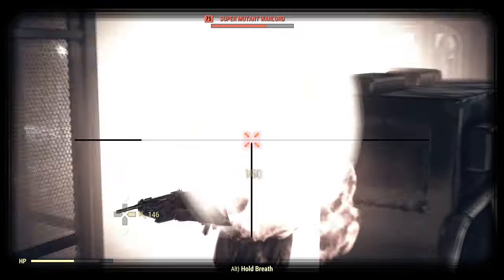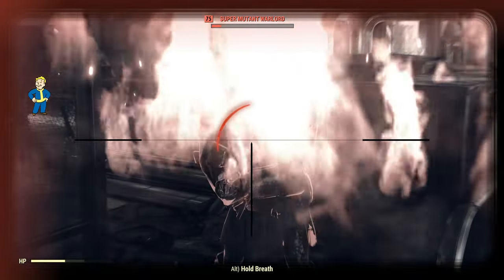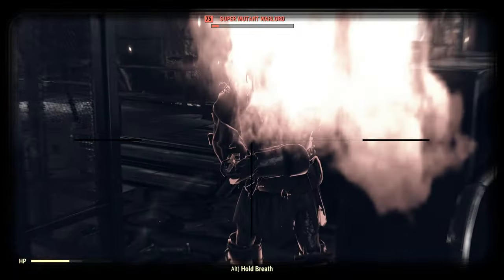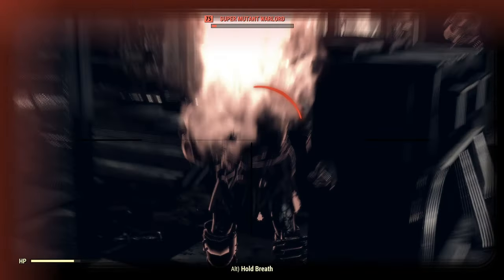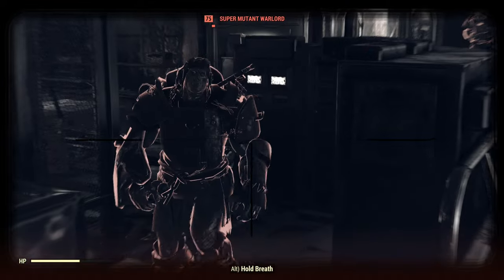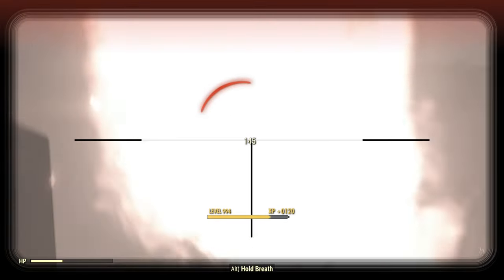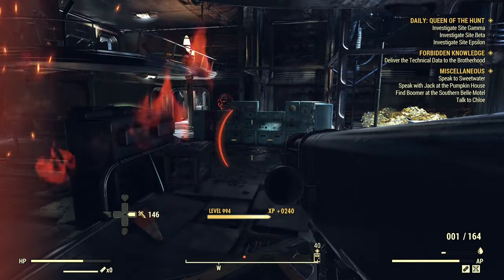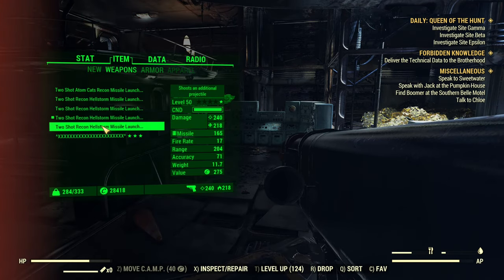Level 75 super mutant, direct hit — he survived. You can see a little bit of fire damage — it's visible and lasts for quite a long time. It's quite long-lasting fire damage. I don't think it was working before, but now it's definitely working. However, it's not as much as we would like, and even with this DoT it's not enough to kill a level 75 super mutant.